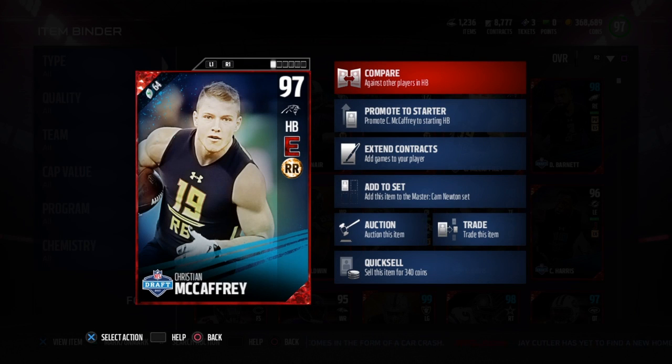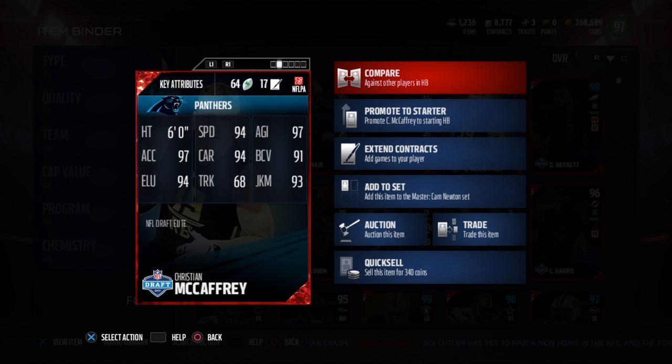What's up guys, today we finally got the NFL Drafts Christian McCaffrey Energizer and Route Runner chemistry, 97 overall. 6 foot tall, 94 speed, 97 agility, 91 ball carry, 93 juke, 68 truck, 94 carry, 97 acceleration, and 94 elusiveness.